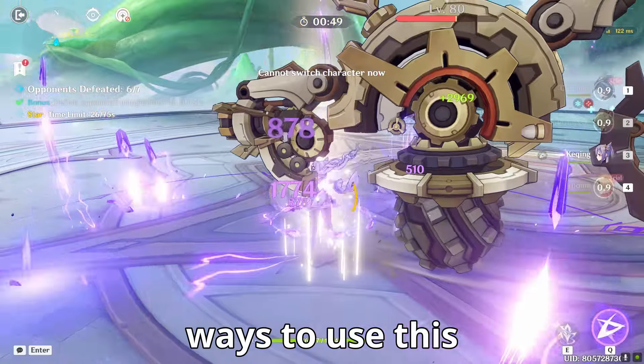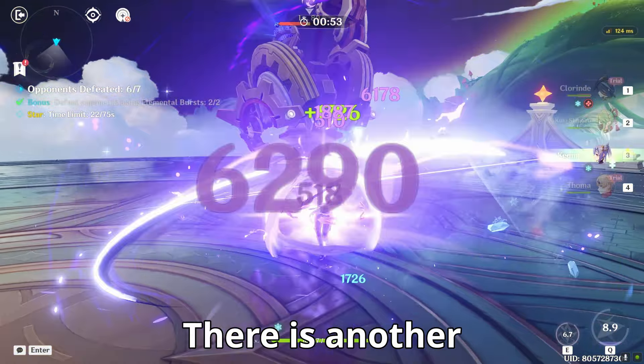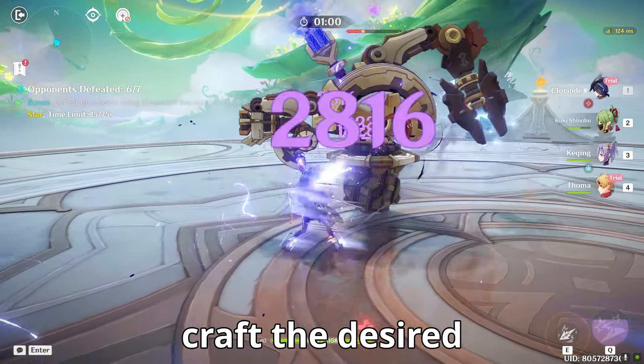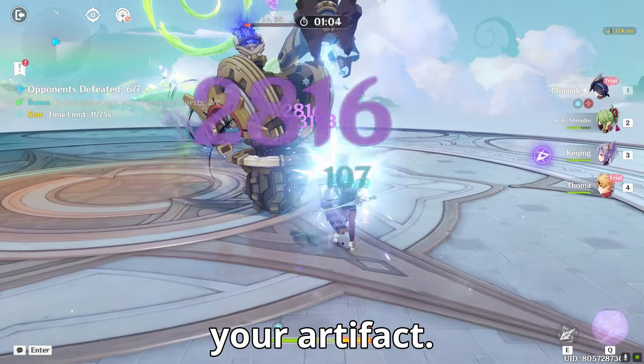There will be many ways to use this gadget to make your character way more powerful than you ever imagined. There is another substance you will have to obtain — the Sanctifying Elixir — which will help you craft the desired artifact in the game. Without this, you won't be able to customize your artifact.